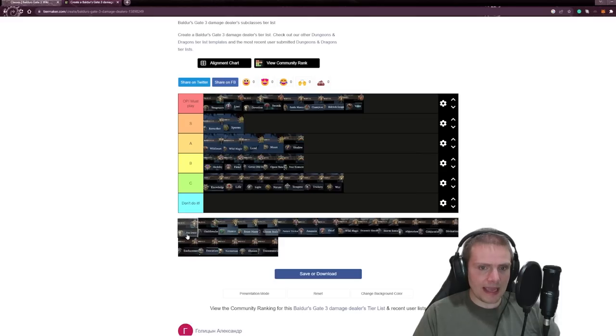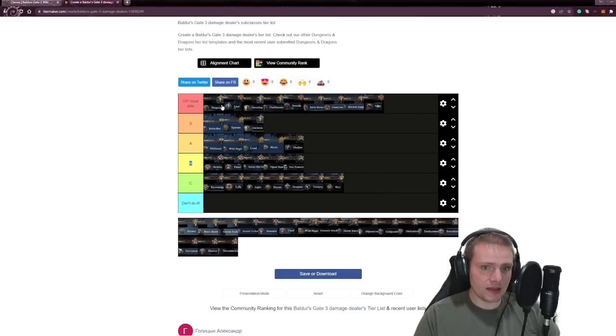I wouldn't pick the Ancients Paladin — it's a little harder to play — so I'll put that in S tier. Oathbreaker goes into S-plus tier because it's really good as well. So to simplify the first few categories: Bard in S-plus, Paladin in S-plus, and Fighter in S-plus.